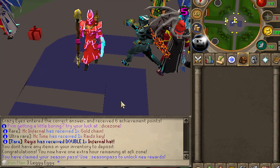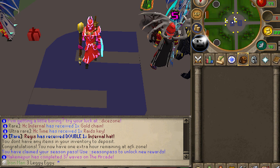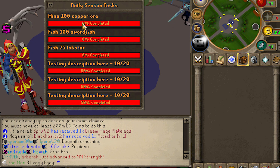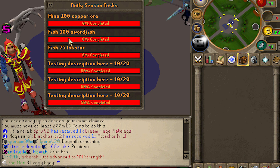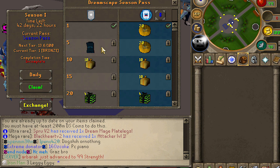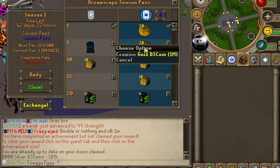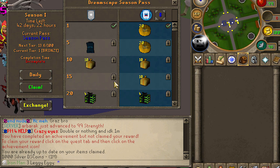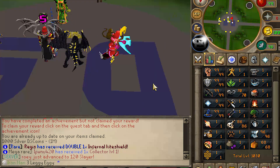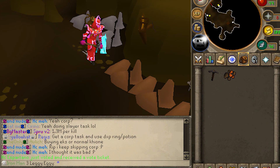Here we are, the Seasons Pass ticket - claiming that and adding that to my account. Use colon colon Seasons Pass to see the new rewards. I believe the extra dailies will be on my account on the next day reset. But for today, I have mine 100 Copper Ore, fish 100 Swordfish, and fish 75 Lobster. That is unbelievably easy. My current tier is tier 1 - in four more tasks, I got myself another 20 mil and the seasonal banner. I'm going to quickly do these tasks. Now I get to start training up my total level a bit - getting myself a pickaxe and starting out this grind.